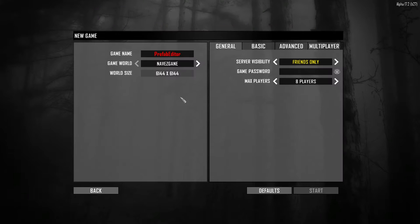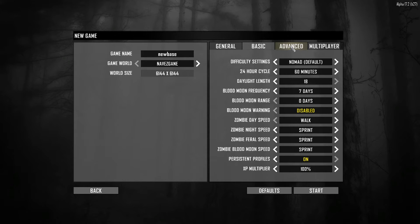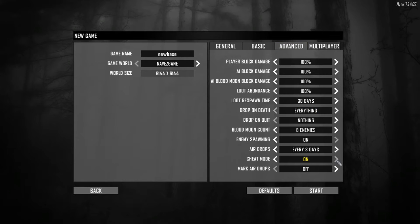So we're going to create a new game, and we're going to name a new base for our project. We need to make sure we have it set on creative mode — creative mode on. You don't want to have to deal with enemies, so we're going to take enemy spawning and turn it off. And that's all you really need to do there.